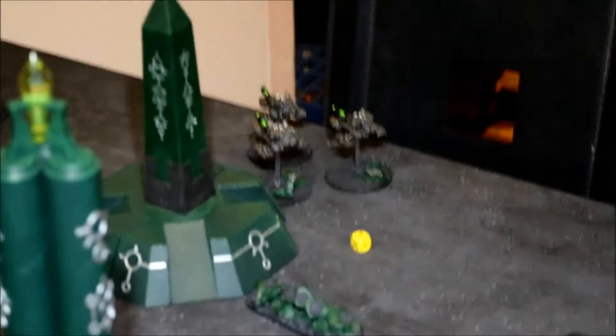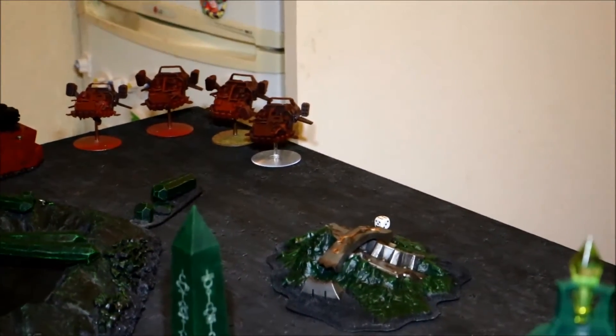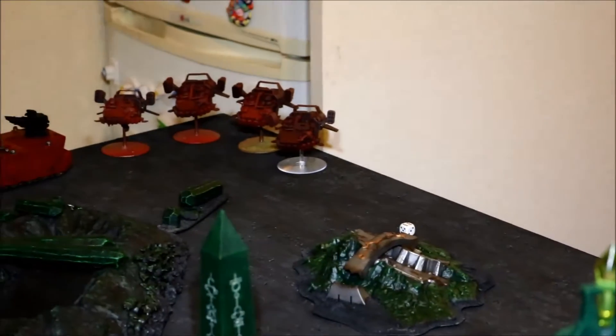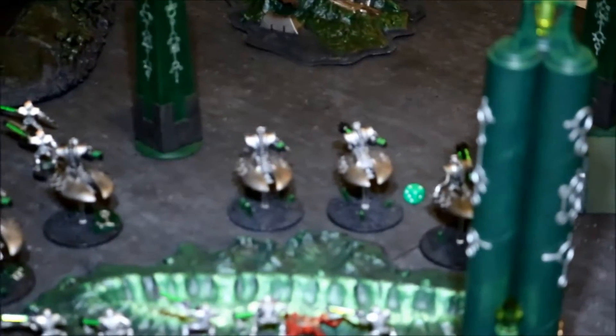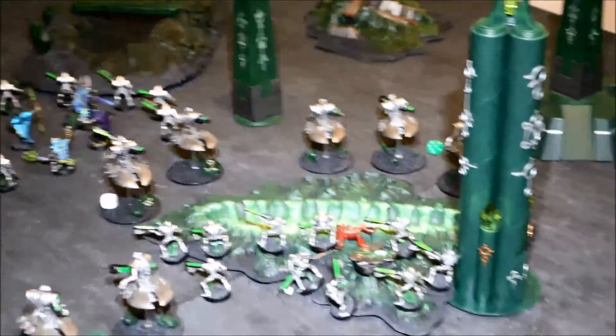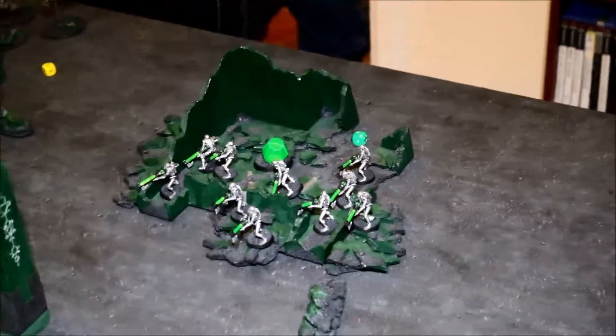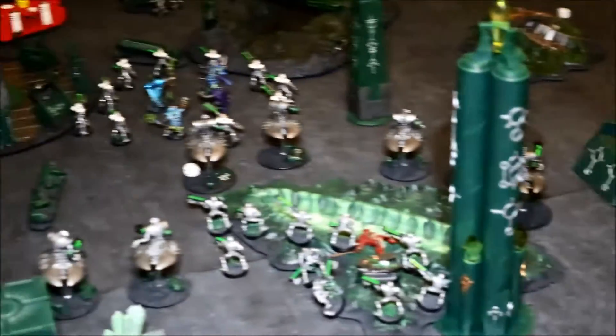The Tomb Blades moved up twelve inches and shot the speeders — took the additional hull points off the already-wounded one, leaving just one speeder. Everything else took pop shots at that Pred: one shot from the Destroyer squad on that piece of terrain, but did nothing. I did however make some nice movements — managed to get those Warriors up into that piece of terrain with the objective, and another Warrior squad onto that objective. We are now moving into the Blood Angels turn two — they are one kill point up, and the Storm Raven reserve hasn't come in yet.